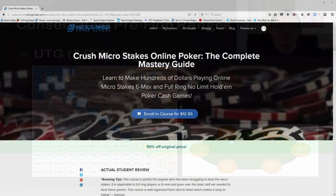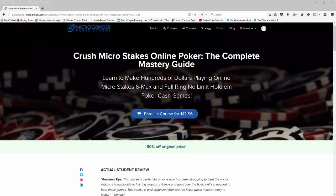If you have any questions about this lecture, definitely let me know. This video is part of the Crush Microstakes Online Poker course — the complete master guide. If you like this course, click the link where you can get it for 50% off using coupon code 'youtube' and get enrolled for only six dollars. Thanks for watching and hope to see you over at Micro Grinder Poker School.